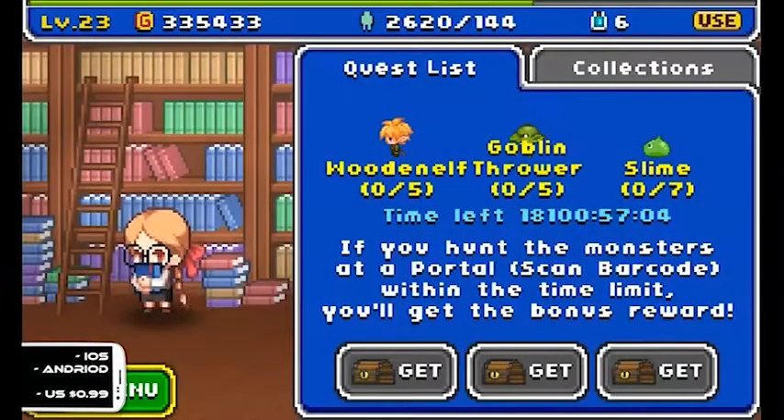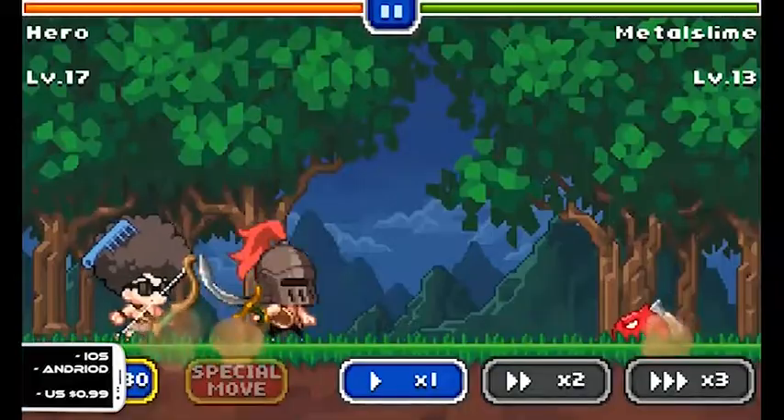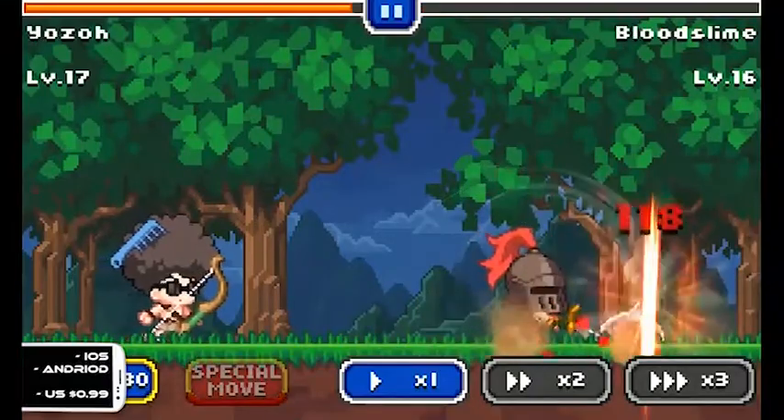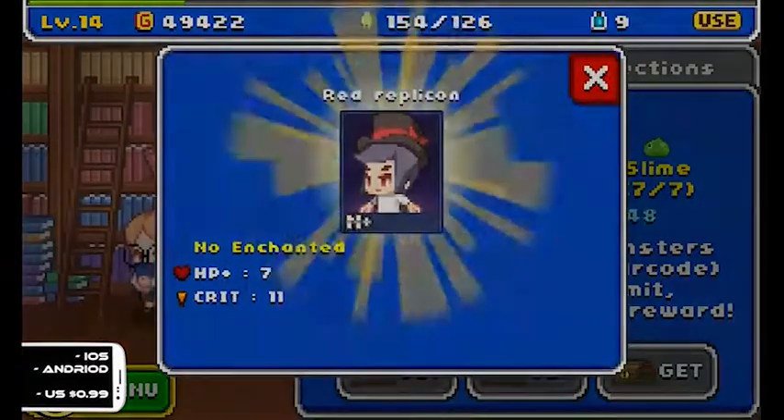If you want some more direction, there are some daily quests that you can take on that will grant you additional random items. Each day there are three target monsters that you can hunt down within barcodes. If you slay enough of them, you'll unlock another piece of equipment.